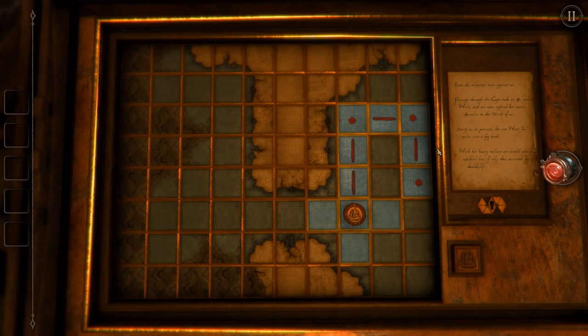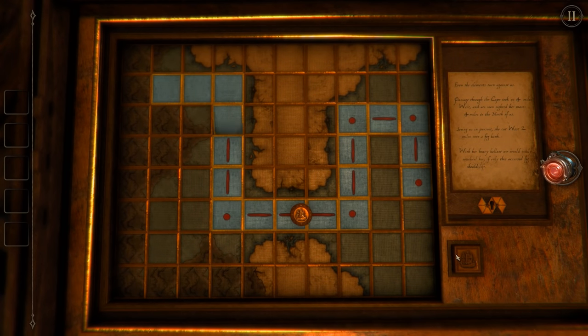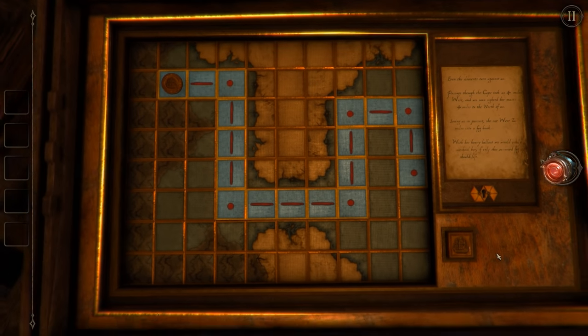Oh Christ. So that's the passage they were talking about. So it was four miles west - one, two, three, four. And then four to the north. Four. And then two to the west into the fog bank. This is the fog, I guess. Right? Is that right? I guess so - otherwise the piece wouldn't move.